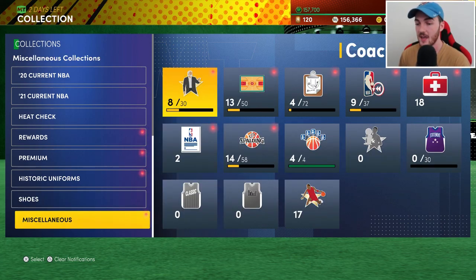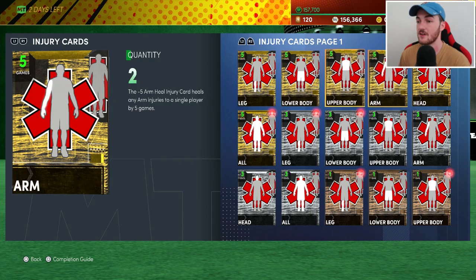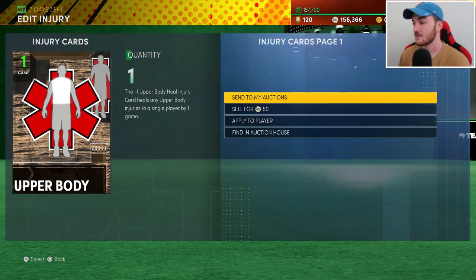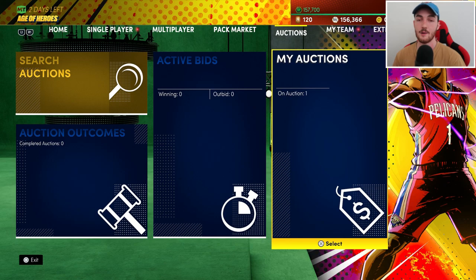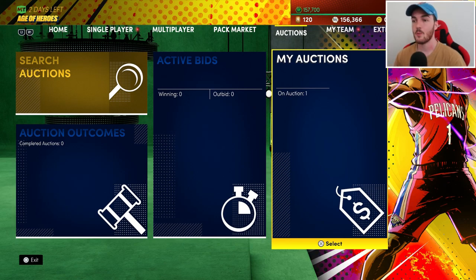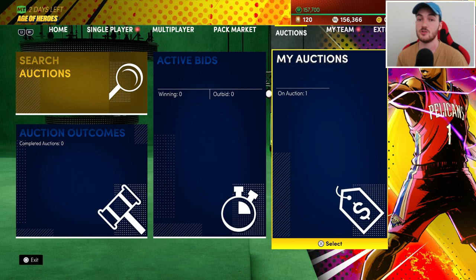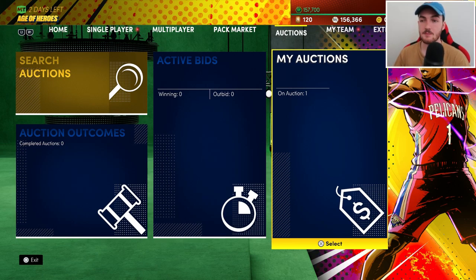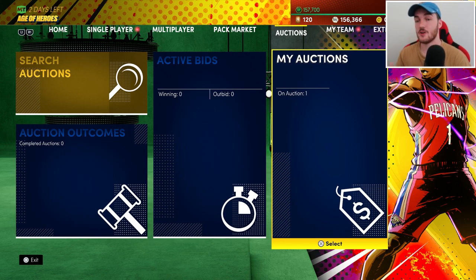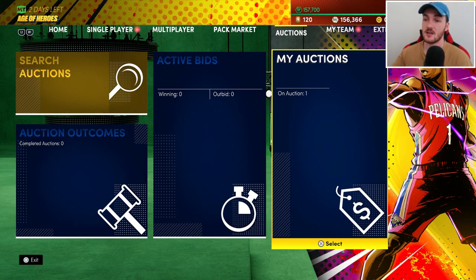You can do the same with injury cards — they quick sell for cheaper so that's personal preference. We've got about four hours until Kevin Garnett sells. We're going to wait until he sells before I talk about the actual grind to level 40, so I don't make this video too confusing. The first half is literally about how to make MT.